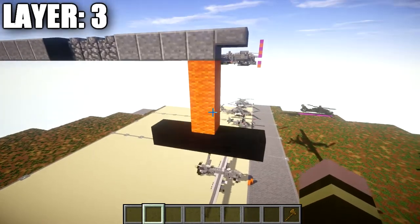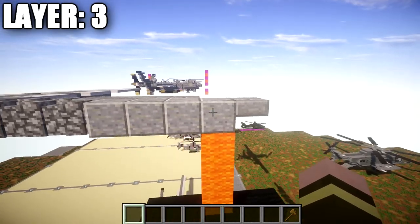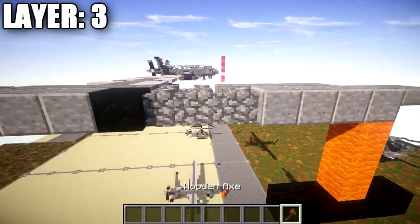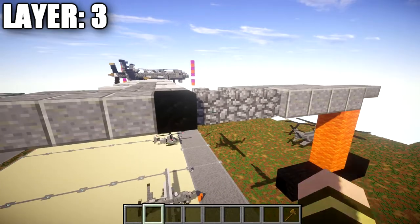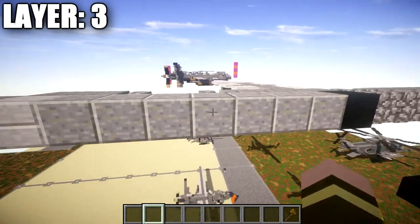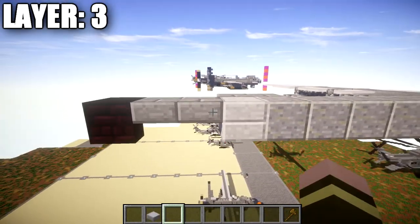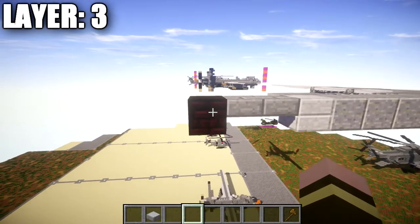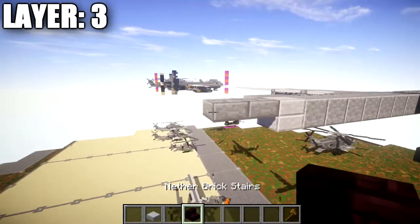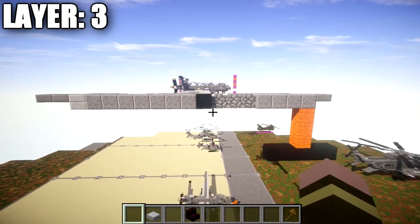For the center line, place down a polished diorite block followed by a stone brick top slab toward the front. Going back from that polished diorite block, place down three more polished diorite blocks followed by a row of three cobblestone walls. At the end of those walls, place a block of coal followed by seven polished diorite blocks back, a stone slab full block, two stone brick top slabs, and then finish off the rear with stone brick top slabs. You should end up with something that looks like your center line.